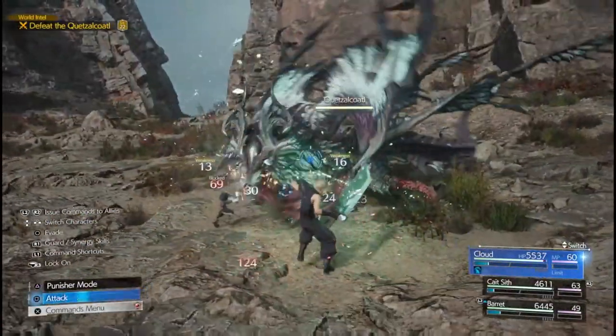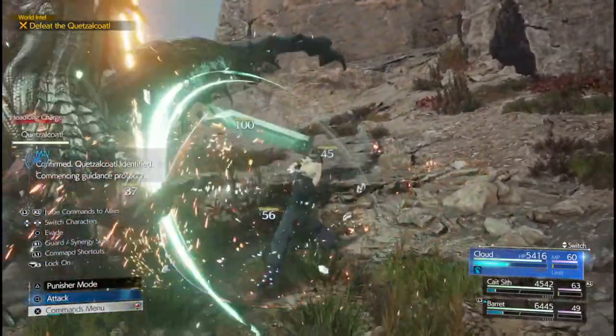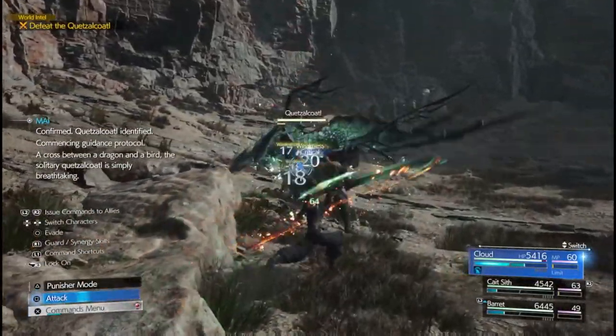If you're having a hard time defeating this boss, note that this boss has a weakness for ice magic, so having an ice materia equipped will help you along the way.